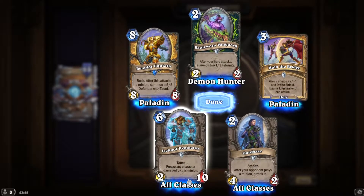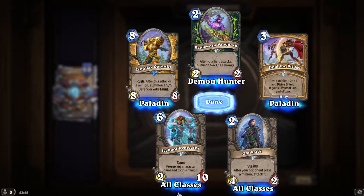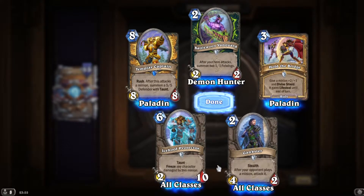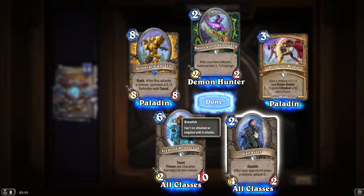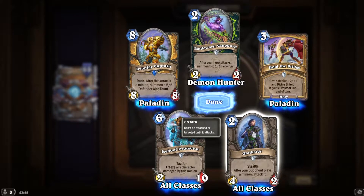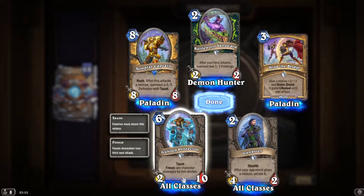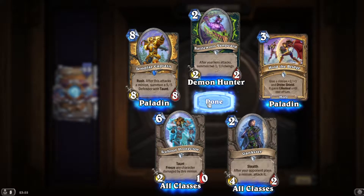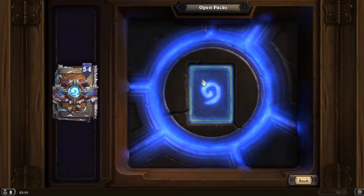Still not too bad — interesting. The decks are such high value today; each card does so much. If it was played on curve it wouldn't be too bad. What are you going to do turn seven — play this? Maybe. Taunt: freeze enchant, damage by this minion — six mana 2/10 taunt, purely for freezing.